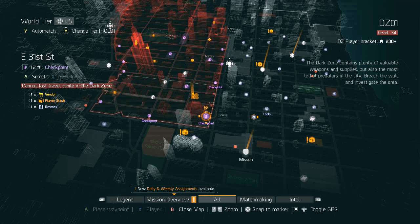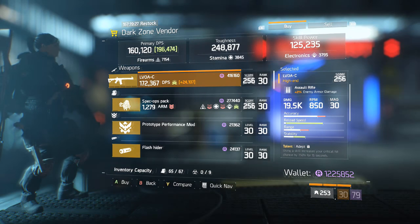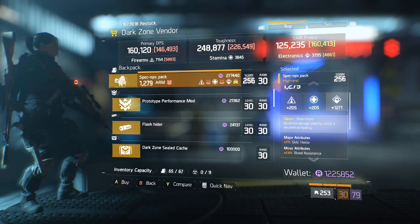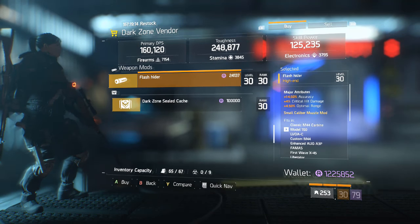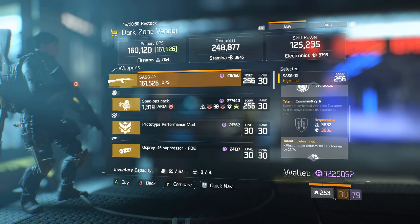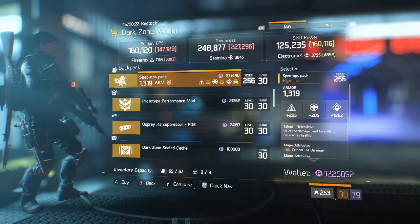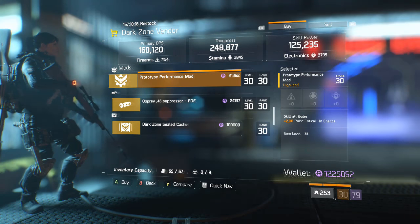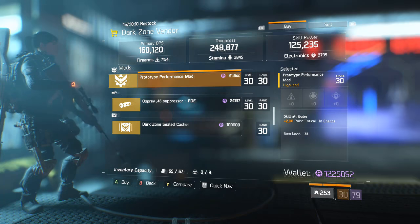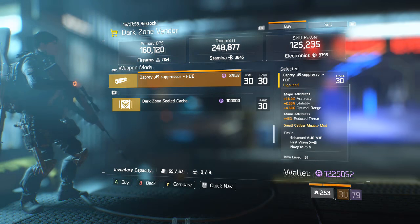Moving on to East 31st Street — a Lavoa C with Adept, Deadly, and Swift. The other one in Wolves Den is better; I would recommend that one instead. We have a Relentless Backpack with a very good roll, but it's Relentless, so it's not that great. A Performance Mod with Pulse Duration. And a Flash Hider with Accuracy. Moving up to East 34th Street — an SASG with Accuracy, Commanding, and Determined (not very good). Another Relentless Backpack with a good roll, but Relentless is not a very good talent. A Performance Mod with Pulse Critical Hit Chance — these are actually very good, as Pulse Crit Hit Chance is better than Pulse Crit Hit Damage in my opinion. I would pick up a couple of these. We also have a Small Suppressor with not very good attributes.